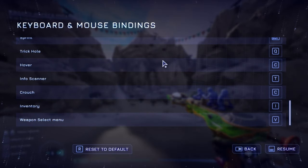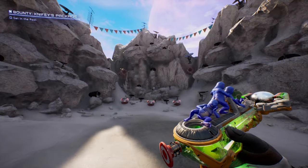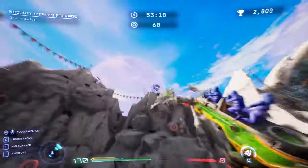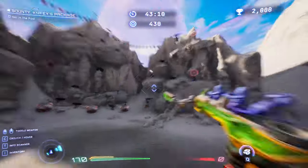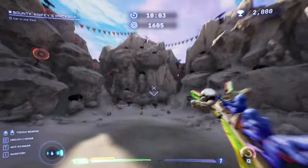I also remapped my keyboard so that the trick hole and reload button were closer. You want to put your bumpers down before you start, otherwise you'll have to wait to access it again during the round and you'll lose points. If you only have a few red targets, try not to use the bumpers at the start unless you can access it again straight away.